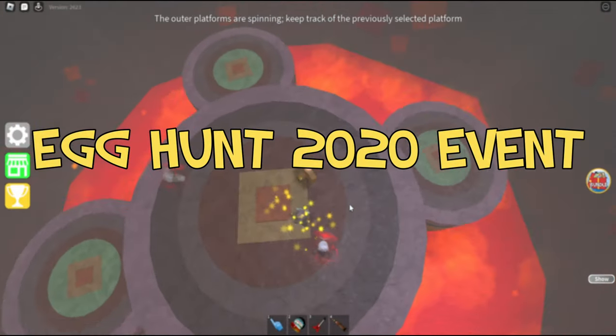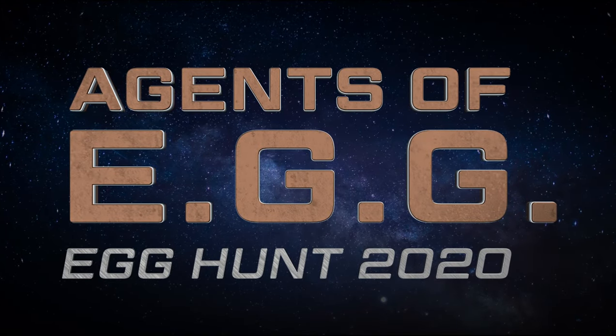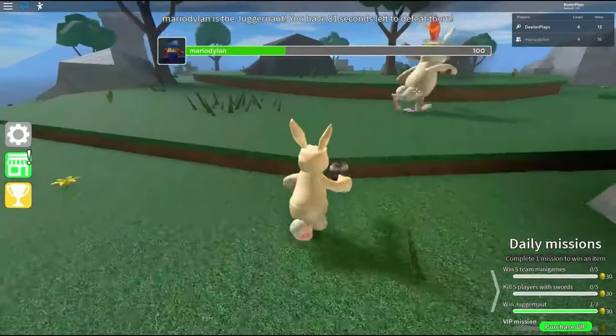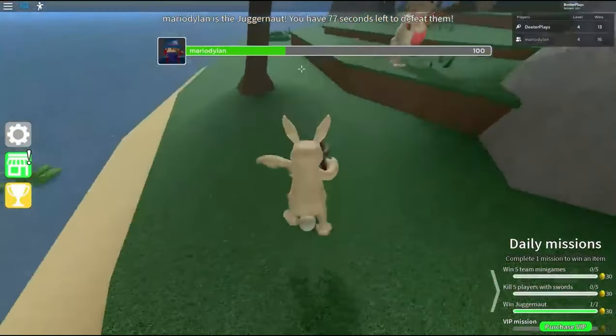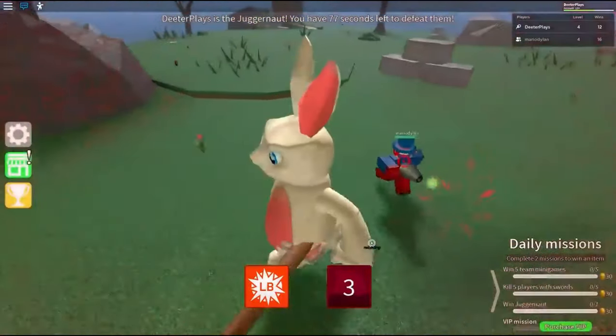Egg Hunt 2020 Event: Epic Minigames was featured in the Egg Hunt 2020 Event. You could obtain the Epic Egg in the Juggernaut minigame. Players had to defeat the Bunny Juggernaut before being killed. If they did it they would get the egg, but if you were the Juggernaut, you had to kill everybody in order to get the egg.